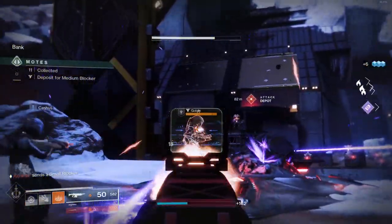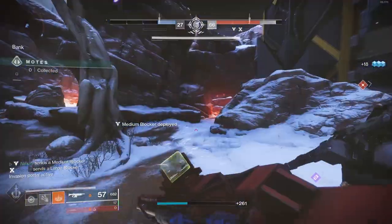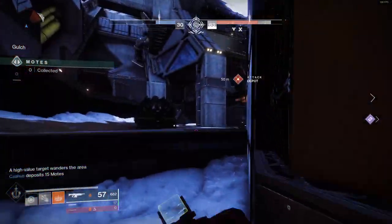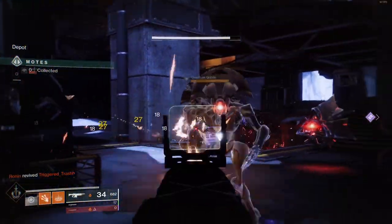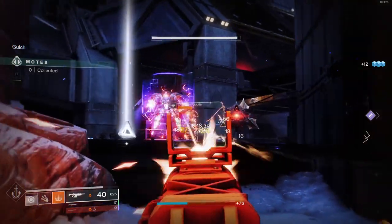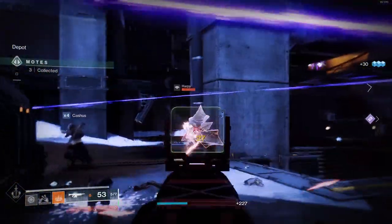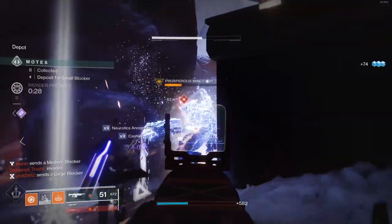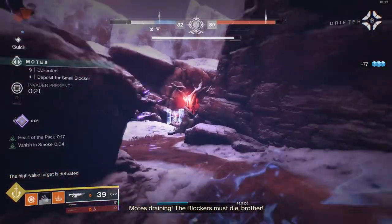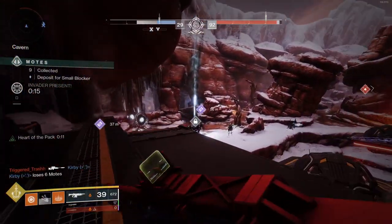The one thing I will say about the Arctic Haze — if you go into the Garden of Salvation Raid, there is an auto rifle, same RPM, void weapon called Reckless Oracle. It rolls with both Kill Clip and Swashbuckler, so it has two damage-increasing perks. For a lot of people, especially raiders, they'll definitely prefer that. Those raid weapons weren't sunset — Bungie decided to bring them back for future seasons. But a lot of people hate raids — don't like the anxiety, don't like teaming up. So this is definitely a really sweet weapon to pick up if you don't raid.